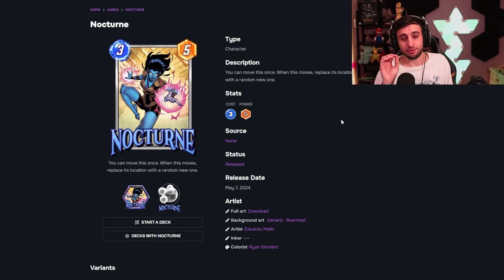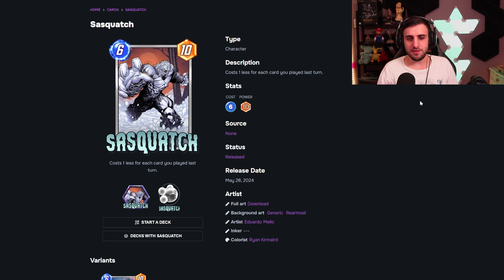Then we have Nocturne. She's going to be great in a Cerebro 5 deck. You can move her once, and when she moves she replaces her location with a random new one — kind of like a Scarlet Witch and Nightcrawler combined. Cerebro 5 has always struggled with location manipulation because those cards are typically around three power and don't fit the deck. Nocturne finally gives Cerebro 5 a location-altering card that is itself a five-power card. Outside of Cerebro 5, she also has synergy in Silky Smooth or Craven decks, and sets up Miles Morales. Three-five stats aren't bad either.